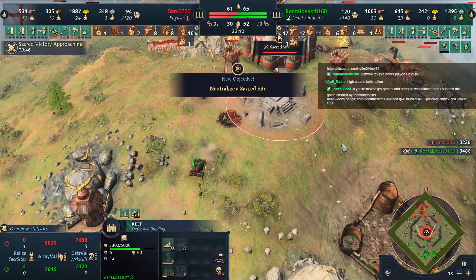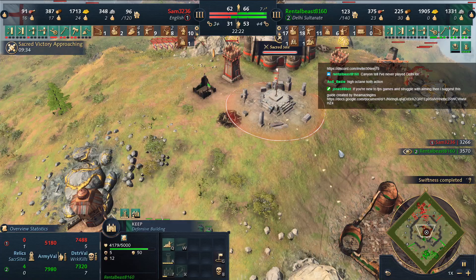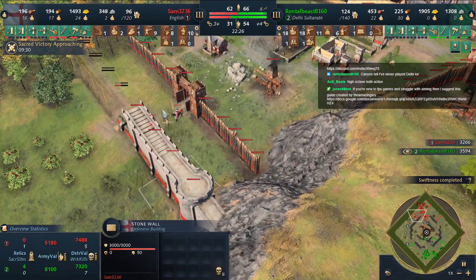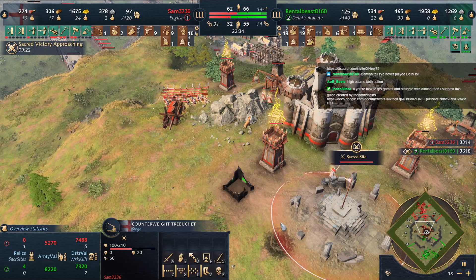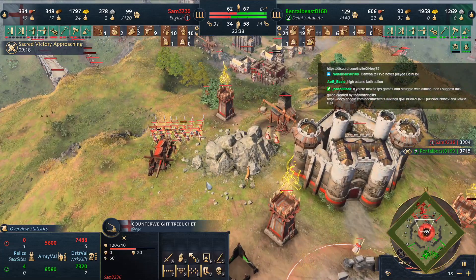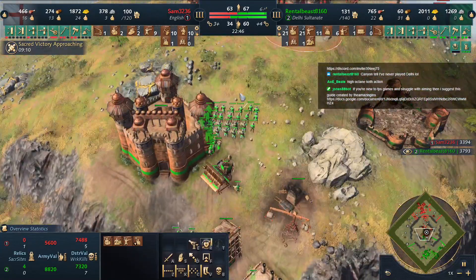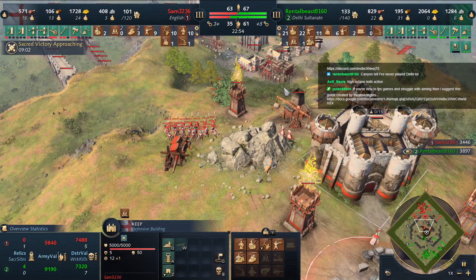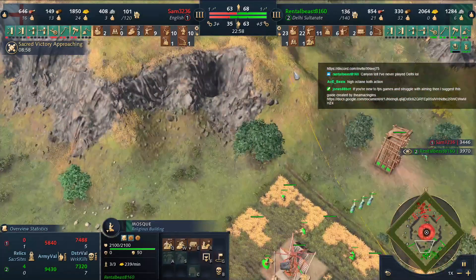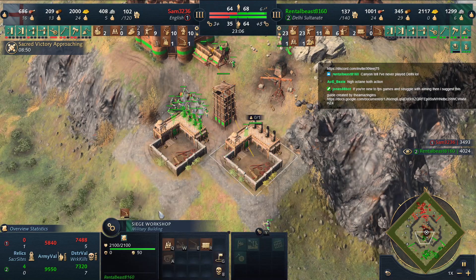Rental Beast has ten minutes to neutralize that sacred site. Sam is floating almost 2000 gold — he needs to start spending it. A small trickle of gold for Sam. Double stone wall going up. Repairing the trebuchet — well done. Sam with a bit of a grip on the game but not that much army. This is a lie though because of the garrisoned scholars, as we've discussed. Garrisoned scholars on the siege workshops — they're taking a while to build.